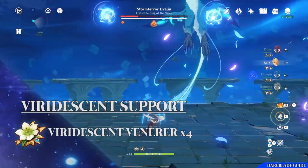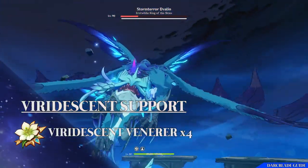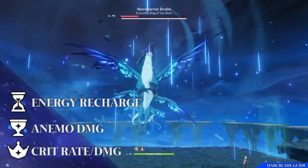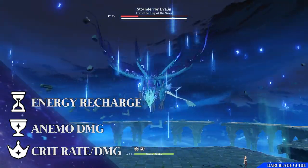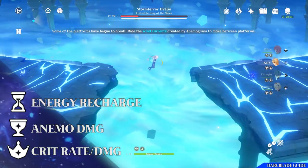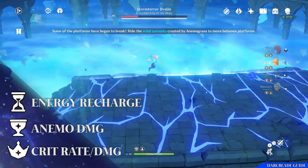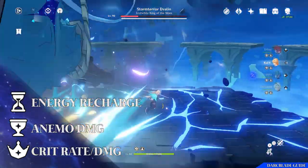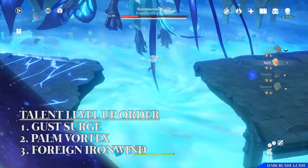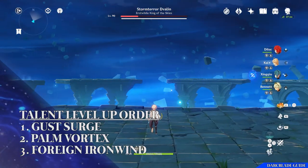For the artifacts, we've gone for the 4-piece Viridescent Venerer set, which leaves you with a spare piece of your choice. For stat priorities on this build: focus on energy recharge for your Sands so you can perform Gust Surge more often, Anemo damage on your Goblet to increase the damage of Palm Vortex and Gust Surge, and crit rate or crit damage on your Circlet. For substats, focus on energy recharge, attack percentage, crit rate or crit damage. For talent priorities, go for Gust Surge first, followed by Palm Vortex, and then if you want, invest in your normal attack.